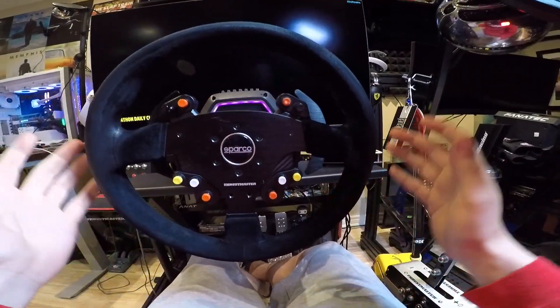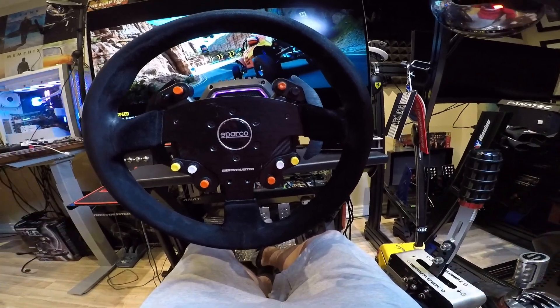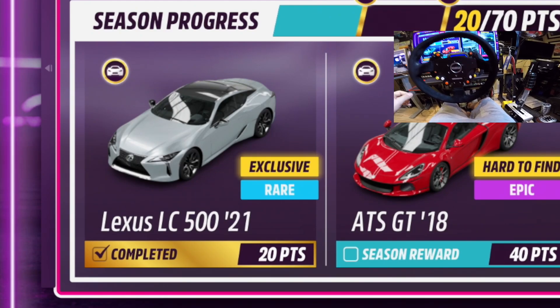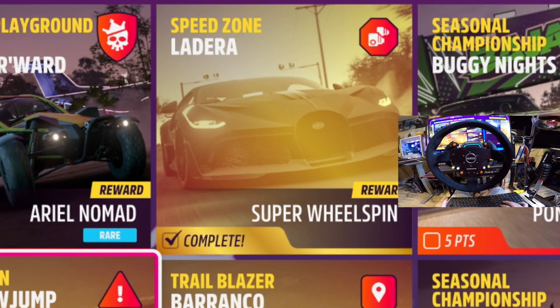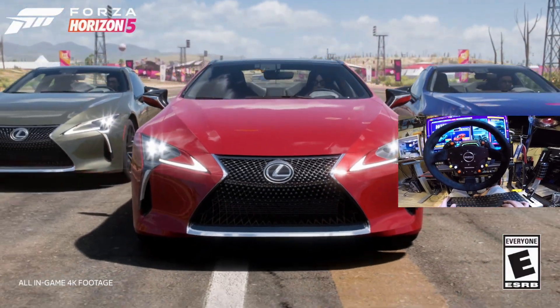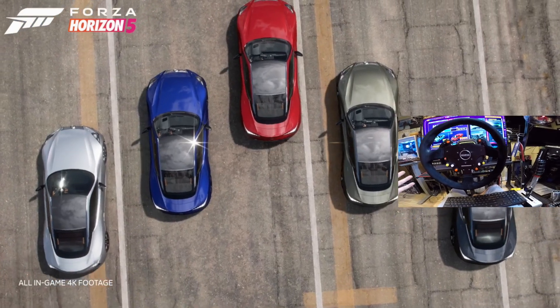What is going on everybody, welcome back to the channel. Back here in Forza Horizon 5 - we're going to keep this nice and simple today. The Lexus LC500 is out, it is brand new and we have it. I did the trial - the Trailblazer danger sign, speed zone, and the photo challenge, which were all quite simple, and just like that we have our 2021 Lexus LC500. Really excited to drive this today.